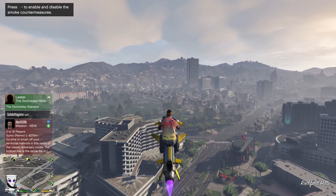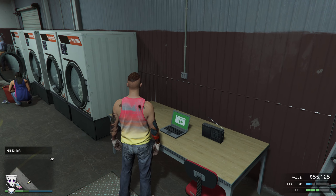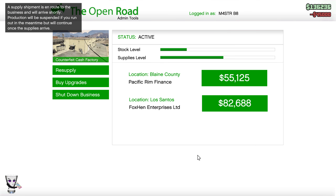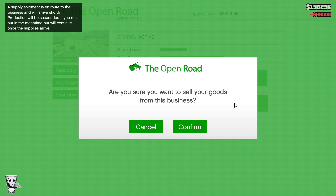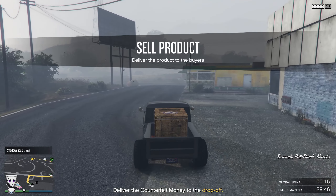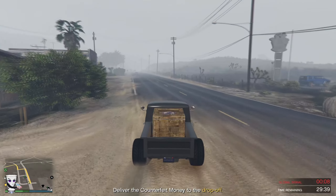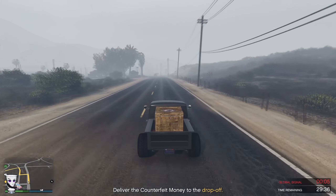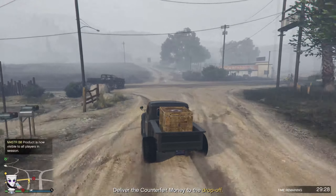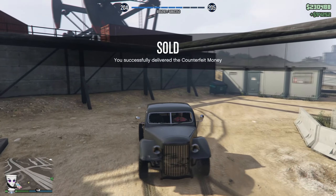Now we go back to money laundering and make a sale there too. Inside my money laundering business I have just over one bar of product — perfect, exactly what we need to maximize profits. We'll buy supplies for $45,000 and sell stock for $82,000 plus whatever lobby bonus applies. Why buy supplies instead of getting them free? You're buying time. Going out to fight bikers for free supplies wastes time you could spend doing Sightseer, Headhunter, or stealing and selling cars — all of which make you money.